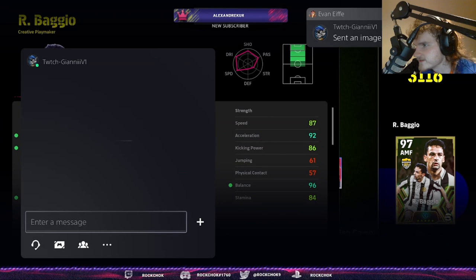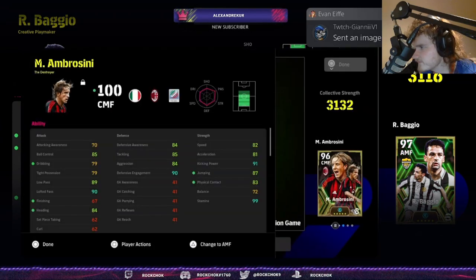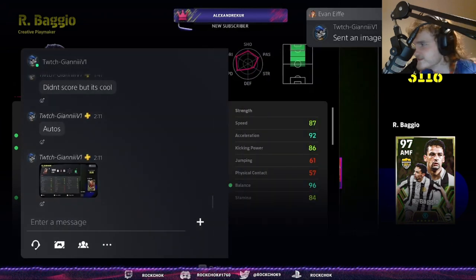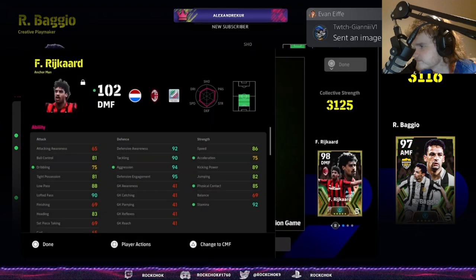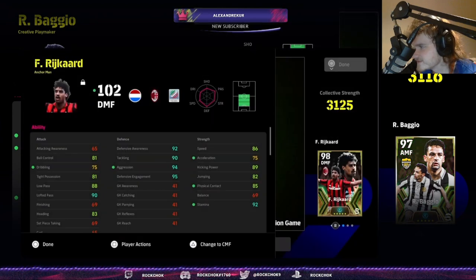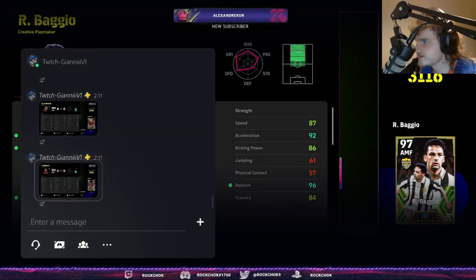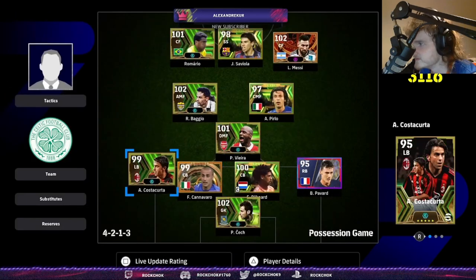These are the auto allocates. Rossini looks decent — I'd probably play him center back. Took it to 11k, unlucky Romeo. Here is Rykard — his lofted pass and dribbling look very good. These are all auto allocate. Look how fast he is at 86 speed. And then we've already seen Baggio.